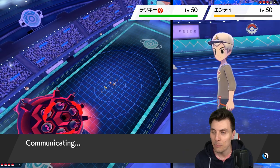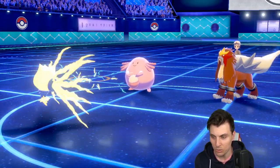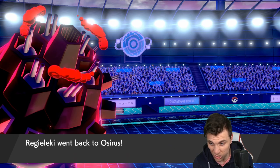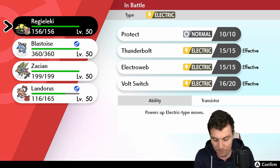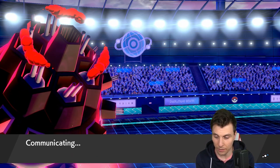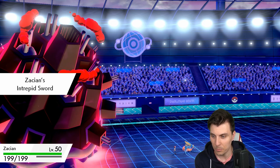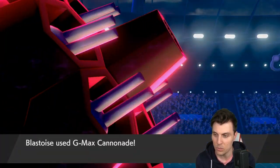We'll go for a Cannonade into the Blissey — try and get some damage onto it because it is going to start Minimizing, I'm 100% sure of that. If we can force a Shedinja onto the field, that'll be very useful because the residual damage will take it down — Wonder Guard doesn't matter in that situation. We get Zacian onto the field, get that Intrepid Sword boost.